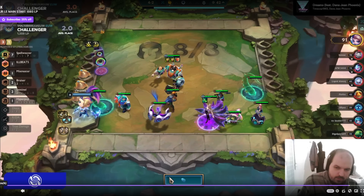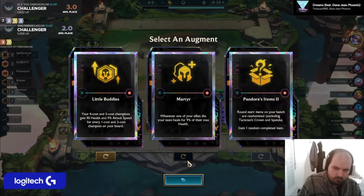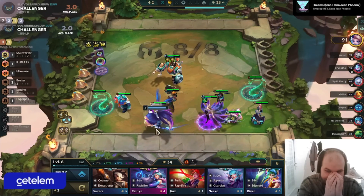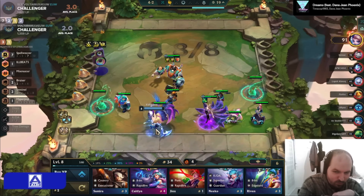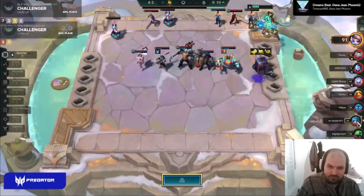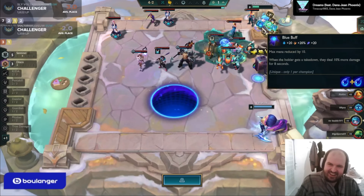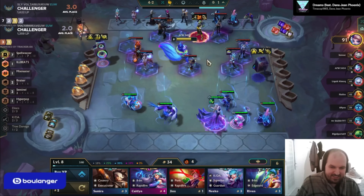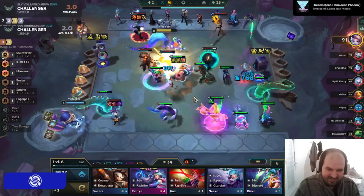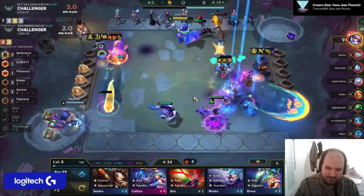Looking at his augments, the biggest thing he's lacking is damage. He has a 3-item Blitzcrank 2 — enough frontline. He doesn't need Crash Test Dummies, Martyr, or Inspiring Epitaph because he doesn't need more frontline. He has a 1-item Ahri and needs some damage, so he takes Little Buddies because it's going to give a bunch of attack speed to his Ahri and works really well in Spellweaver. He has 2 different 2-costs on his board, so the Ahri is gaining 18% attack speed, buffing her damage a lot and allowing him to cap super high around Ahri plus Sona. He did have a Sona pair last turn but sold it — standard Clearmind play. If your board is strong enough to go level 9, you just have to sell it; you can find it again at level 9.